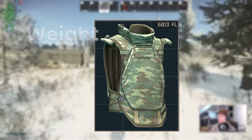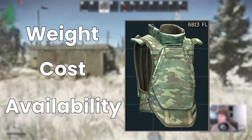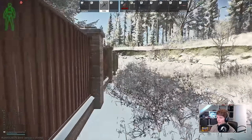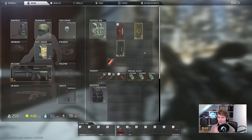Next we have to think about weight, cost and availability of both the carrier itself and the plates, starting with the budget section. In this section there are two armours that deserve a special mention because they don't have replaceable plates, but they can be used to simply throw something on without messing about in your stash too much.